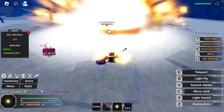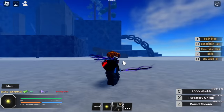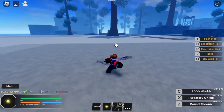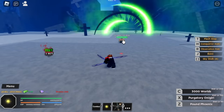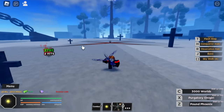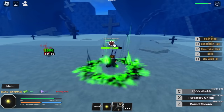After getting the Tree Sword style by beating Zoro, you can showcase it. For me, this is one of the best representations of sword skills, especially the Tree Sword style. First up is the Pound Phoenix — check that out. Next is the Purgatory Onigiri — I saw that in the anime! And last one is the 3000 Worlds.